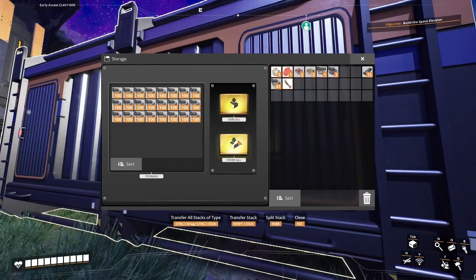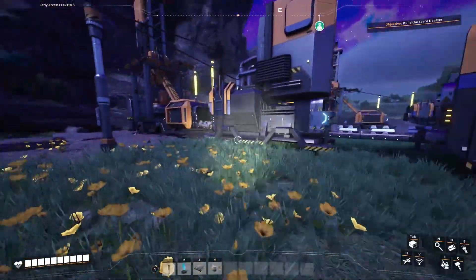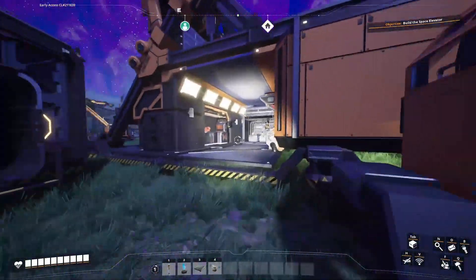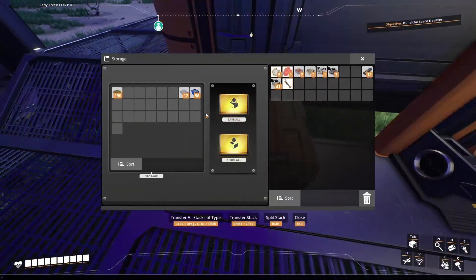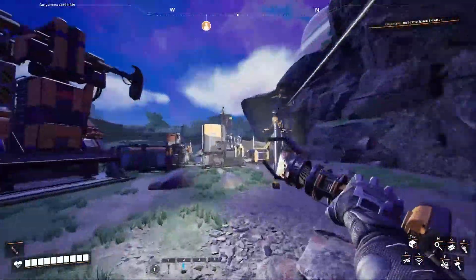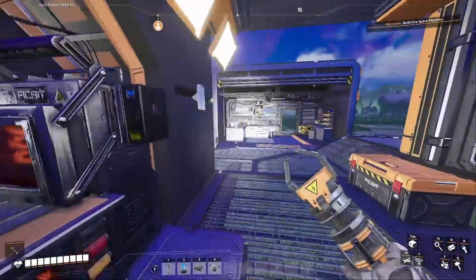Wow, that's a lot of stuff! So we've got two containers full of iron ore and iron bars. This one doesn't have any because we didn't have enough power to power every miner and smelter, so I just opted to leave these turned off for now. I've got a box full of copper, so if we need anything it's going to be much easier to quickly grab stuff and continue.